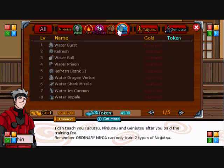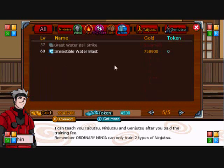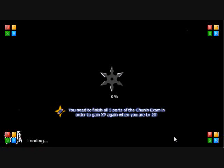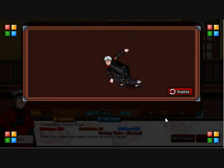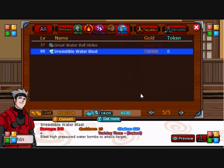Now let's go to Water, the last one. Irresistible Water Blast — what a funny name. 549 damage, a 10 turn cooldown, and 620 chakra. Blasts high-pressure water bombs to attack the target. That was kind of cool looking. I don't know why it's called Irresistible Water Blast — irresistible, of course, means it cannot be resisted.